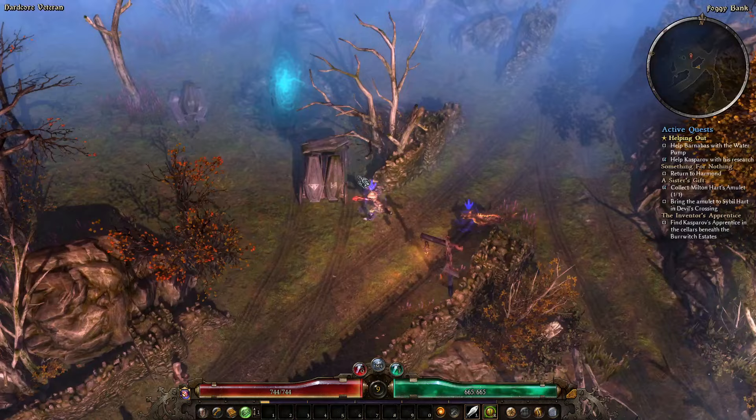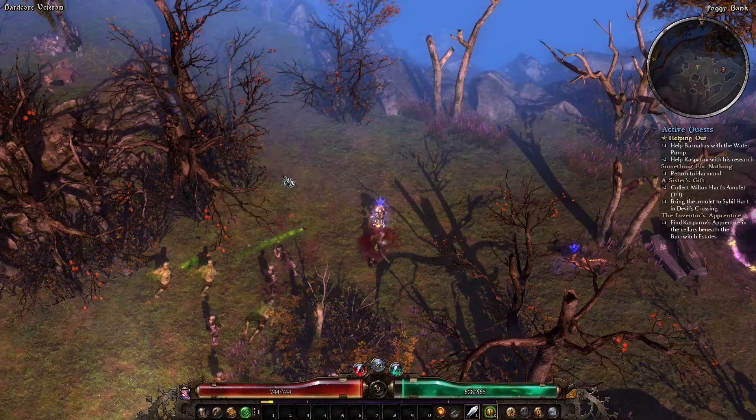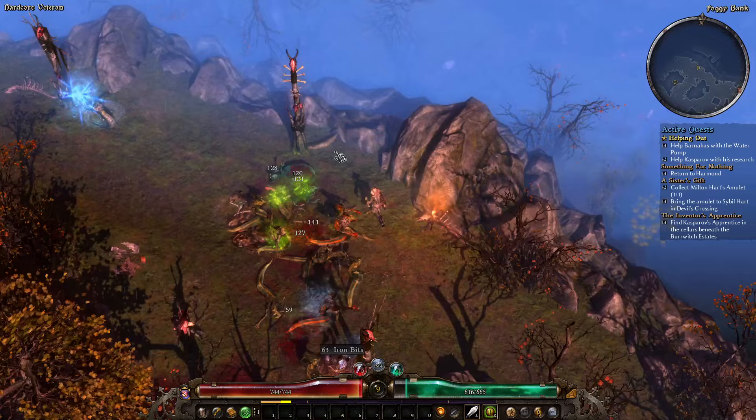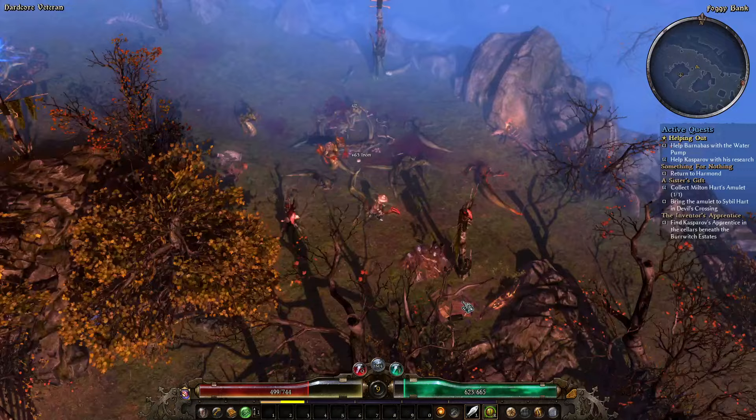When you summon the wolf, if you summon him a little too far away you actually won't get the 'insert brain here' buff — so make sure you're close to him when he spawns. Just to the west of the Foggy Bank rift is a whole bunch of Slith, which means there's a good chance you can get your necklaces here. You only need three, but if you get more, great.